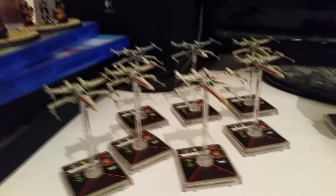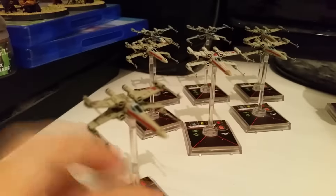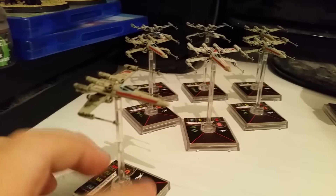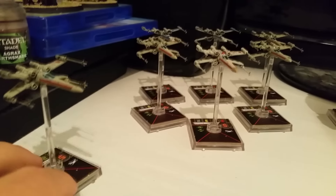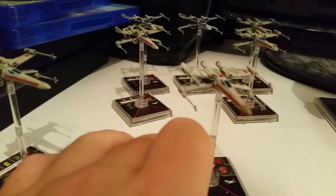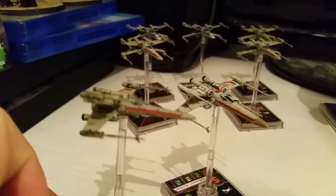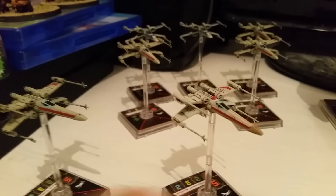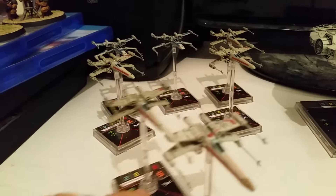And then this is the X-Wing section — there are a lot of X-Wings. Hobbie Klivian has some cool Astromech combinations where you can double-stress things and give stress to other ships while he clears the stress himself. There are some nice builds you can do with him. And this is Biggs Darklighter — one of the most popular cards. When he's running with a squad, everyone can only target him, which makes everyone else work better.